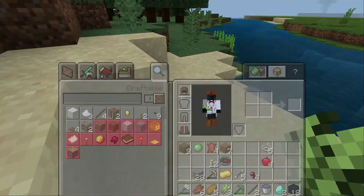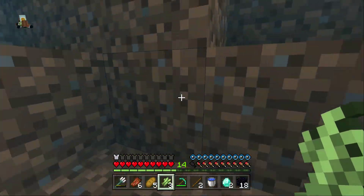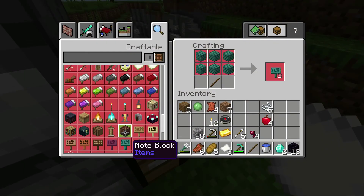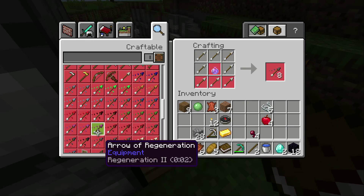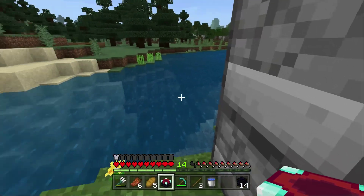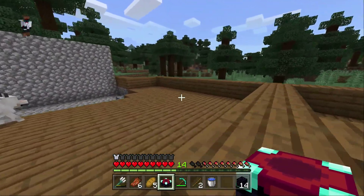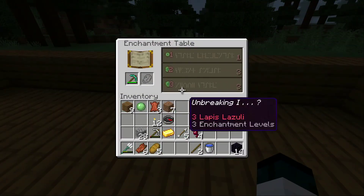I'm gonna plant these first actually. Then I'm gonna make a map and make another compass. Oh look — it's paper, it's a book, it's an enchantment table! I have an enchantment table now. I don't have any bookshelves though so it's not gonna be very powerful. I just want to slap it down. What do I do with my diamond pickaxe?